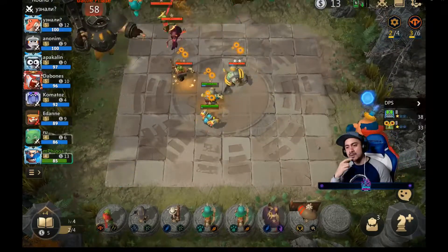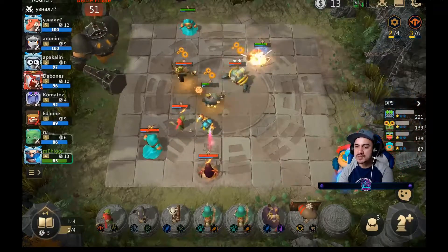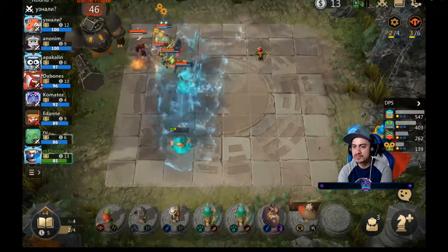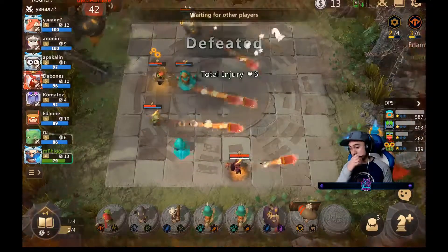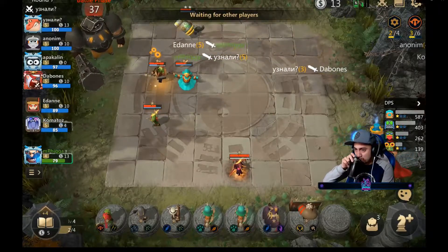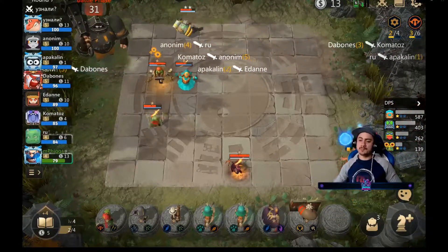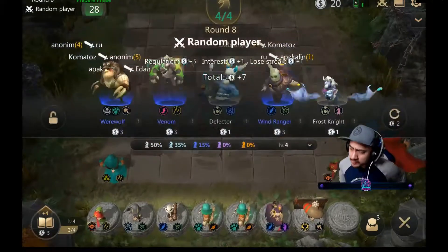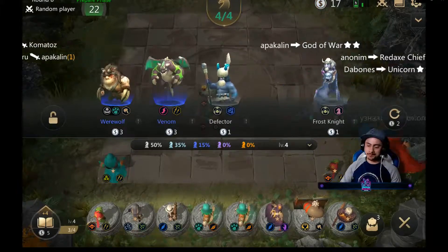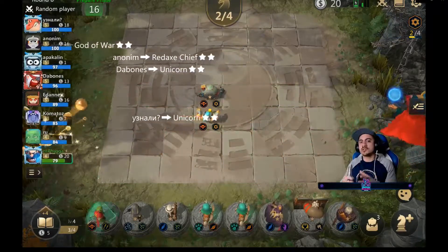The immediate issue we have is not losing too badly. When you're going on a losing streak you need to lose, but you want to reduce the amount of HP you're losing during that streak. I take the god of war - the mech comp is strong early game and hopefully that'll give us a little less of a beating in terms of HP. We're up against another team running assassins - he's got a level two skybreaker plus the phantom, which is a tough comp to beat at this stage. It's okay to lose the early rounds.